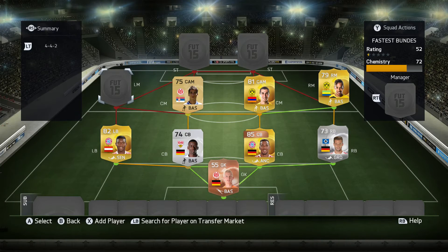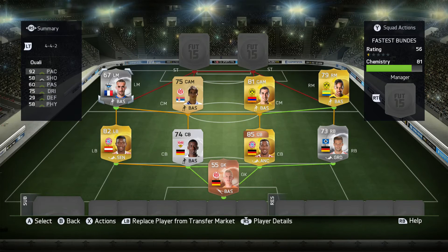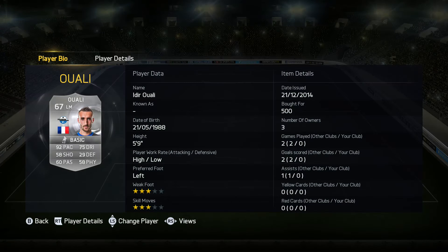Moving on to the left mid, we have Olaoui — I think that's how it's pronounced. He plays for Paderborn in the Bundesliga and has 92 pace. I believe Marco Reus is probably quite up there in terms of pace as well, and there are quite a few fast left mids, but I decided to go for Olaoui. He looks like he's going to be very pacey down that left wing.